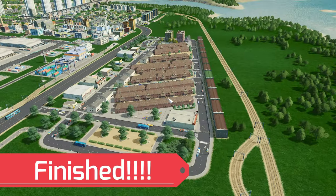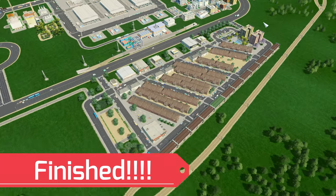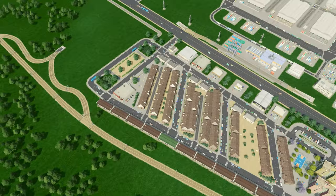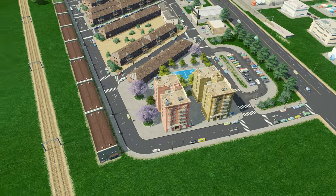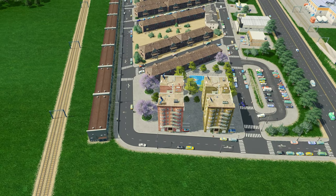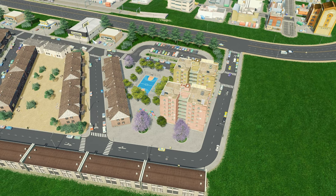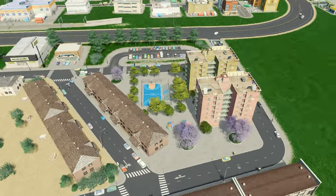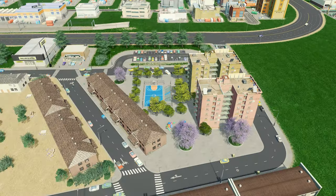Welcome back from the time-lapse, guys. This is our finished public housing project and I think everything turned out very, very well. You can see as we zoom in that our detailing was pretty on point — filling everything in so that there weren't really gaps in what you're looking at in the project area.